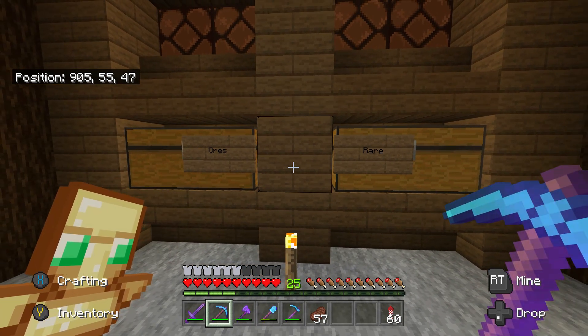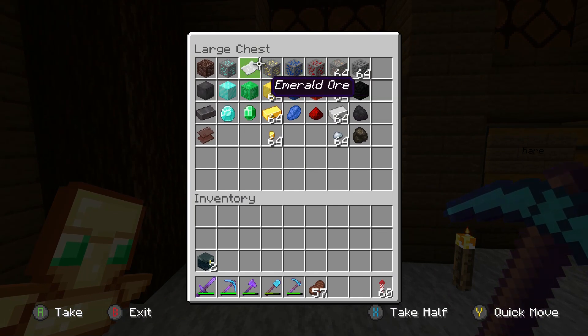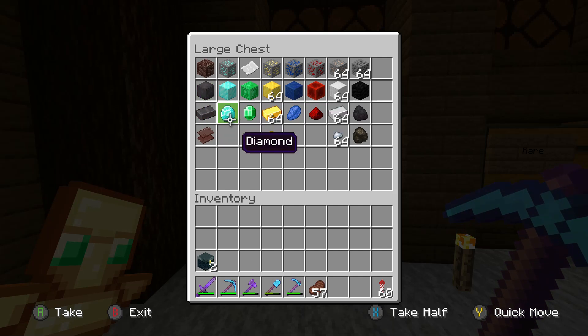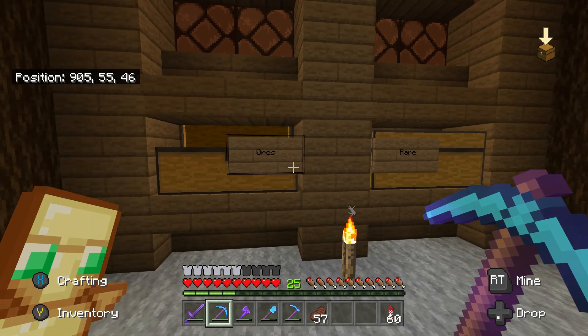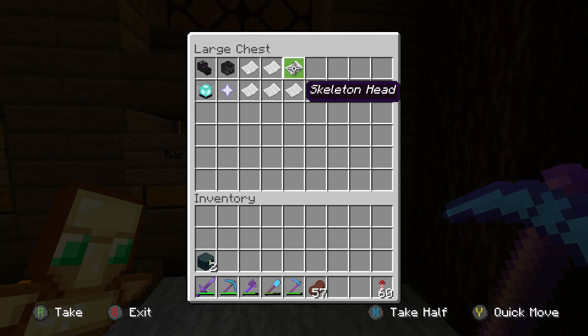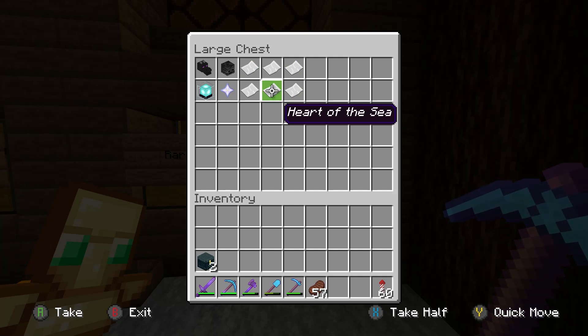I'll leave a link in the description to the original video where I created the checklist so you can see all the categories. I want to quickly go through the two hardest chests to complete. First is the ores chest - everything in here is fairly easy apart from netherite blocks, which is probably the second hardest item to collect. The hardest item overall is going to be the enchanted golden apples - notch apples - which are extremely rare. I need 65 of them overall, including one for a banner. The other tough items are creeper, zombie, and skeleton heads from charged creepers, plus conduit and heart of the sea.